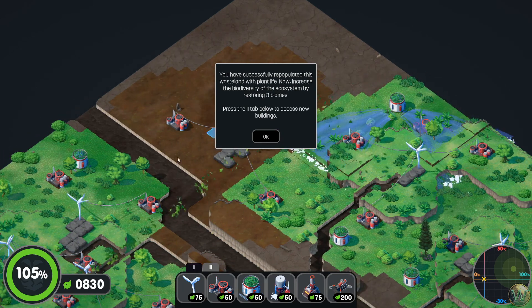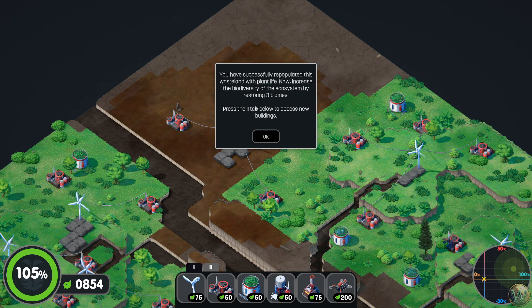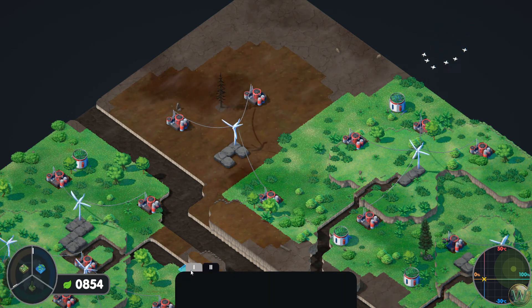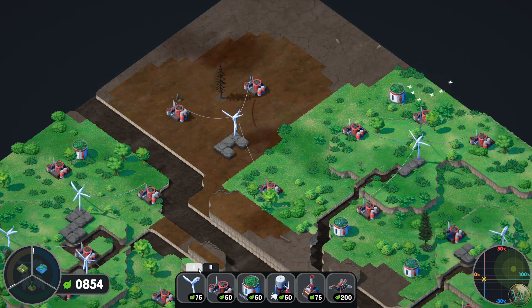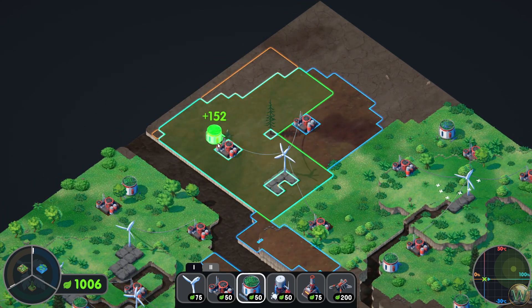We've successfully repopulated the wasteland — so we do need to get to 100%, but it's not 100% of the entire world. You've successfully repopulated this wasteland with plant life. Now increase the biodiversity of the ecosystem by restoring three biomes. Press the number two tab to access the new buildings. Let me quickly show you a couple of the phase one features we didn't actually need to use.